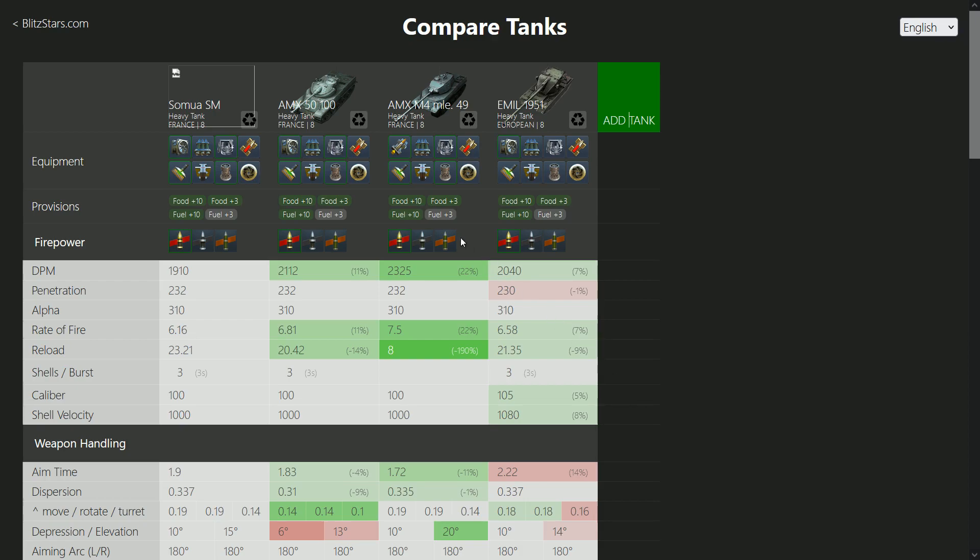So let's take a look at the Samoa SM compared to the AMX 5100, which is obviously its tech tree counterpart, the AMX M4 49, which is another French Tier 8 Heavy Premium, and then the AMO — because if it's better than the AMO, that's not too bad. The AMO is a good tank, it's just quite weak when you compare it to the M449 because it doesn't have armor at all.